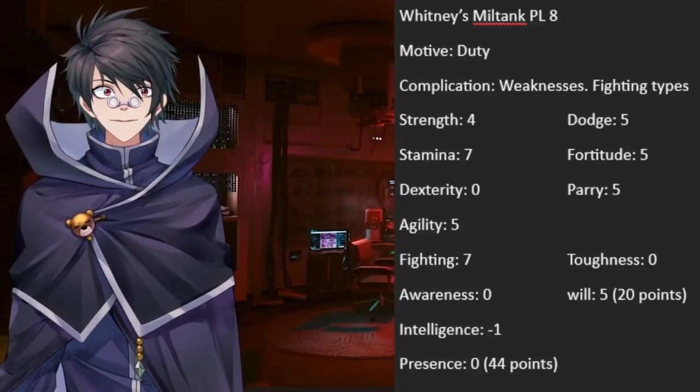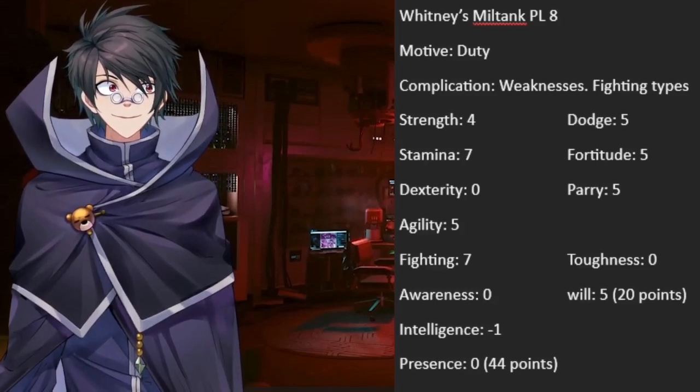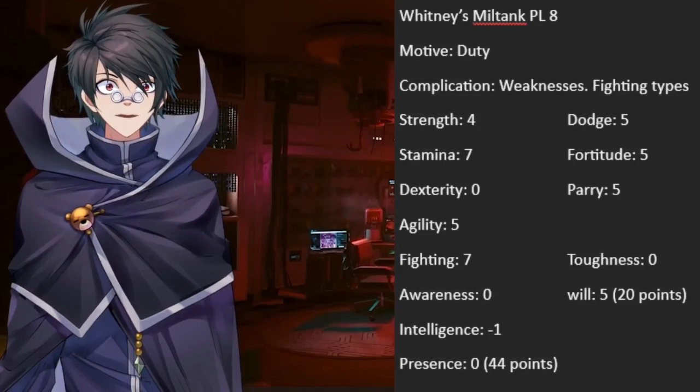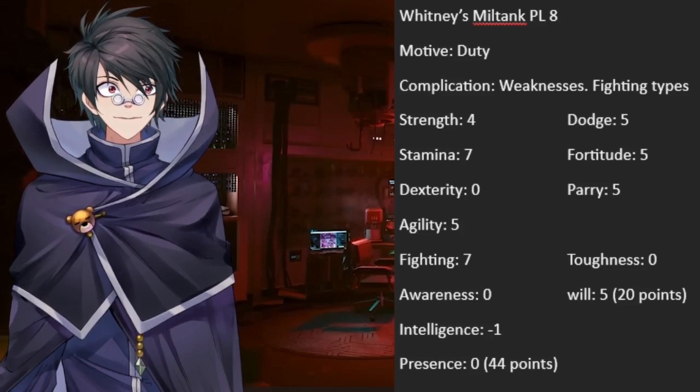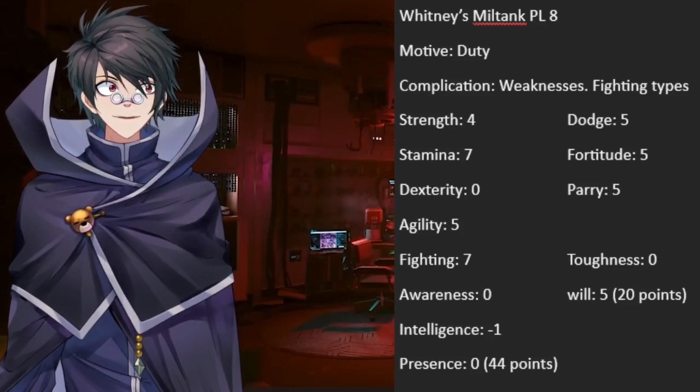Normally, I like to take the base stats of a Pokémon and knock the last digit off the number corresponding with the most appropriate stat, but since we're working with a specific Miltank, I looked up its level and ran the numbers in Saipok's stat calculator, then knocked the last digits off those numbers instead. With any Miltank, defense should be prioritized, followed by agility, then strength.